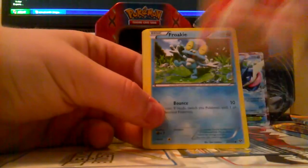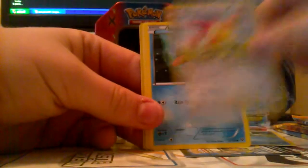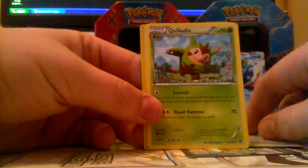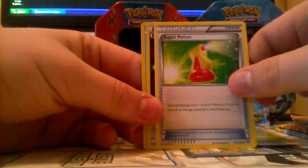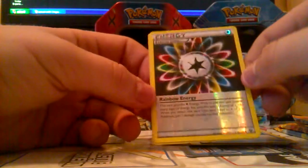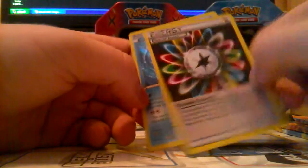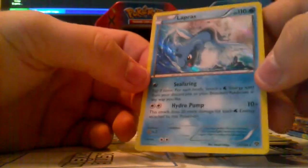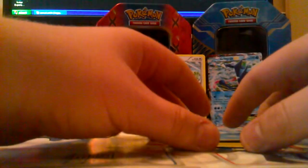Opening up the X and Y pack. We have Fire Energy, Froakie, Skitty, Skitty, Skitty, Shellder, Fledgling, Super Potion — ooh, a reverse holo Energy — and a Lapras! I think Lapras is a rare. Nice card for the first pack.